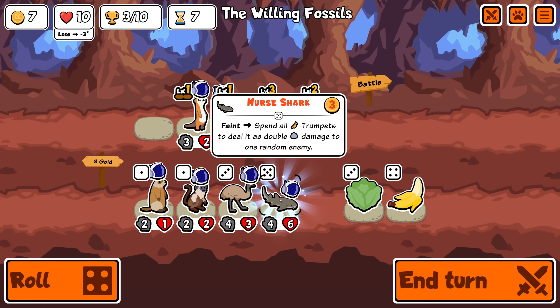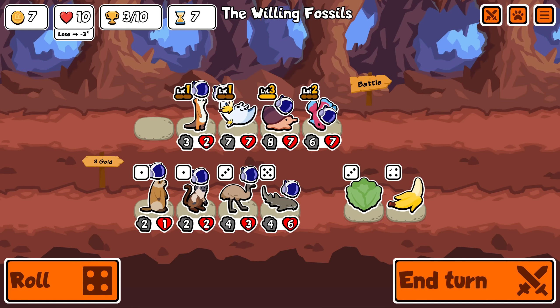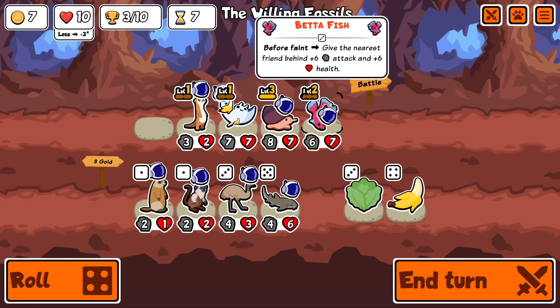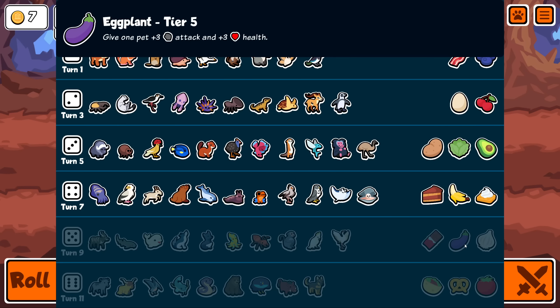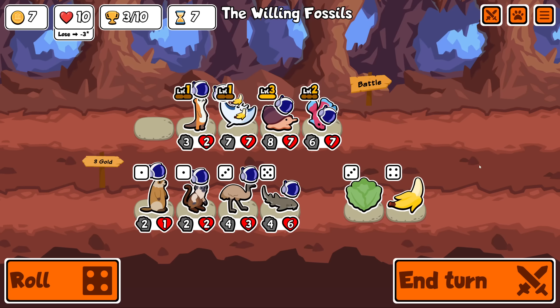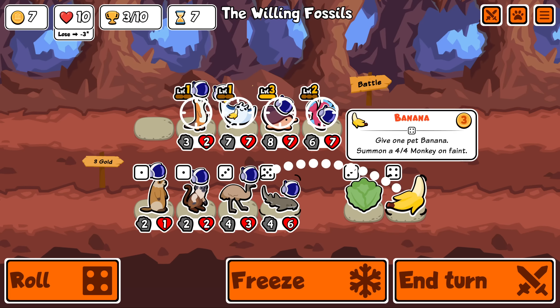Nurse shark - do not care at all. I literally said I wasn't going to use the possum strat - this isn't a team that benefits from death rattle things. Why is eggplant just better than chicken leg? I think someone pointed out at the start of the stream and I tested it - it doesn't actually give plus 3 plus 3, it gives plus 3 plus 2. They've removed chicken leg? Oh god. It's the test server so I'm not going to complain too much - it's kind of funny.